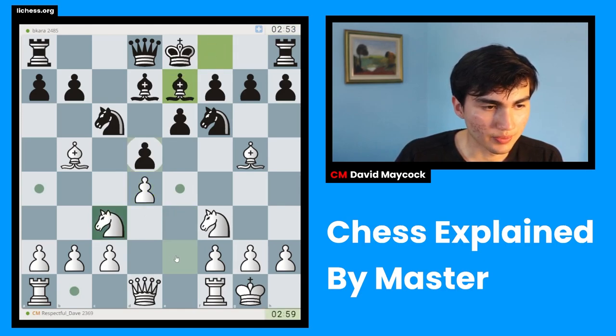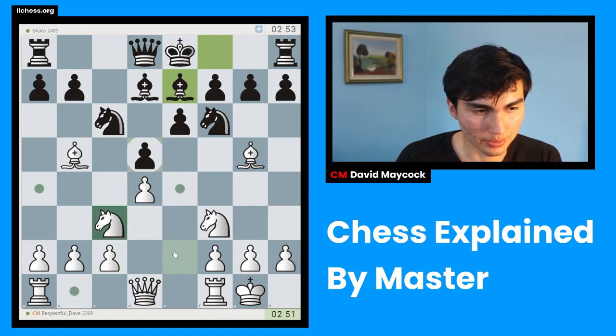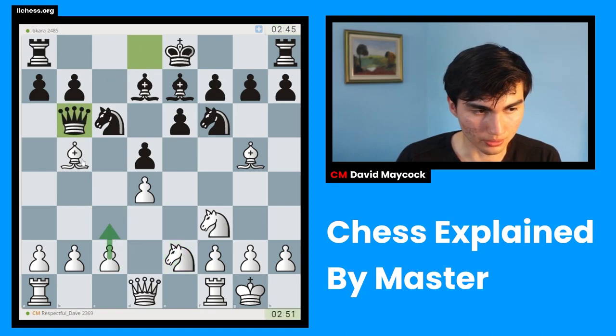After castles, c takes d4, e takes d4, we get this structure. It's very likely to transpose into some sort of — okay, it's a weird Carlsbad. What I mean by Carlsbad is this formation of the pieces. What I'm going to do now is move this knight that I initially put on c3. This knight on c3 is displaced — it's not rightly put on c3 — so I need to put my pawn on c3 and reroute.